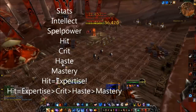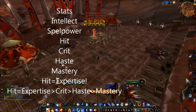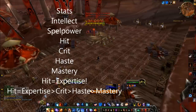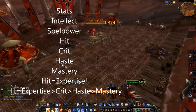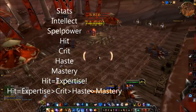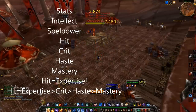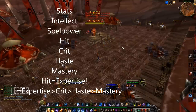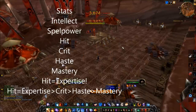Crit: whenever a spell crits it does double damage to a target, and obtaining crit rating increases the chances of getting critical hits. This stat is always valuable to a fire mage, especially for obtaining juicy combustions and getting more instant cast pyroblasts. Crit is very useful for the way our mechanics operate. Later in the expansion it'll be equal to haste, but right now crit definitely outweighs it.